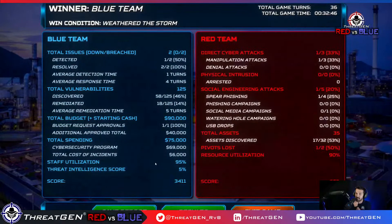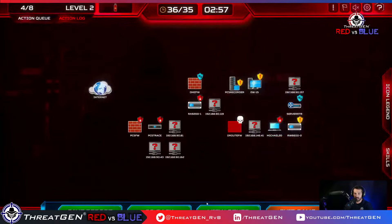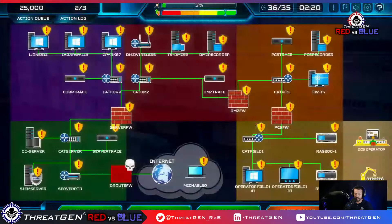Looking at the red team: they tried about five different social engineering attacks and struck on one spear phish — that's probably how they got into the historian. No USB drops, so that USB security was totally unnecessary. They discovered some of our environment. They owned our firewall, which makes sense because it had default credentials — they probably did a password attack on it.